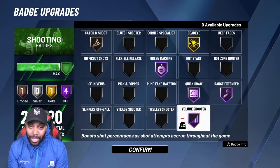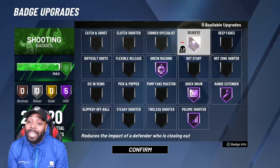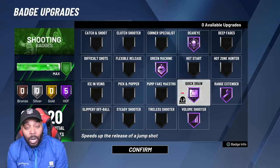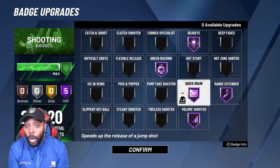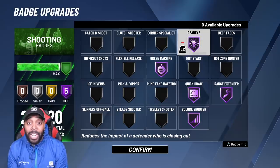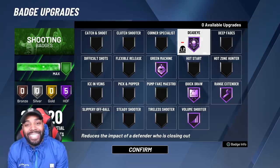For the third badge on the list: Dead Eye. I would put Dead Eye on Hall of Fame. The reason I say this is if you have Quick Draw on Hall of Fame — which is a standard badge for any shooting build — and you already have Range Extender and Green Machine on gold or Hall of Fame, then Dead Eye completes the package. Those people who think they can run out and jump at you, or bigs who put their hand up knowing they have no perimeter defense — it's going to be green in their face every single time you shoot.